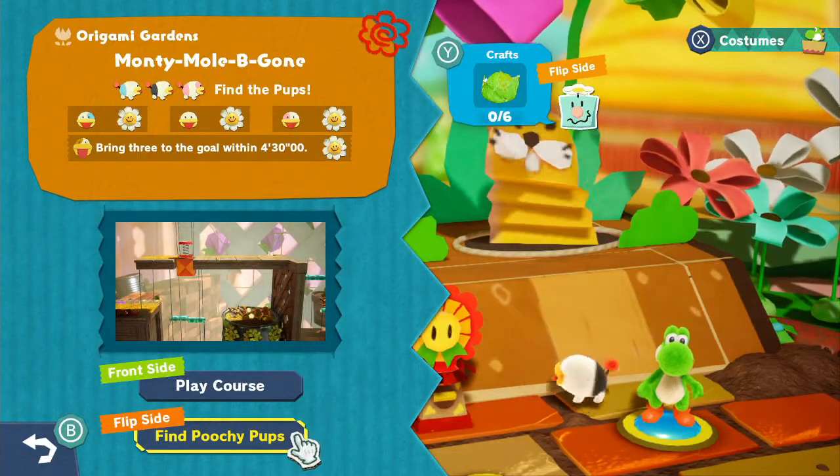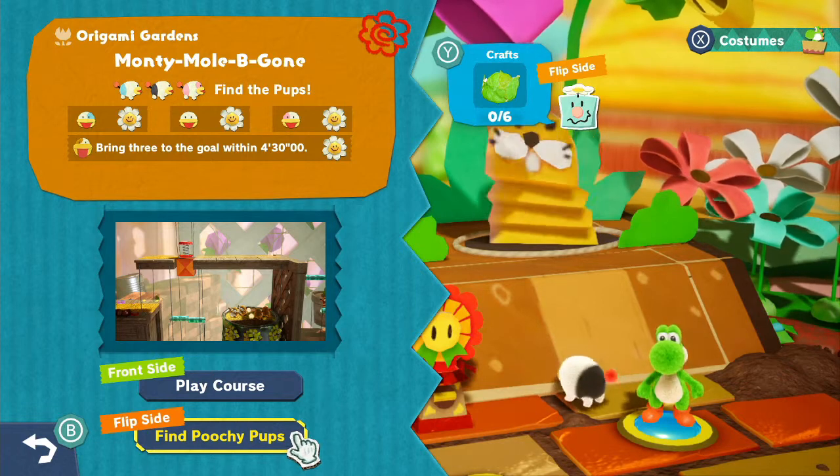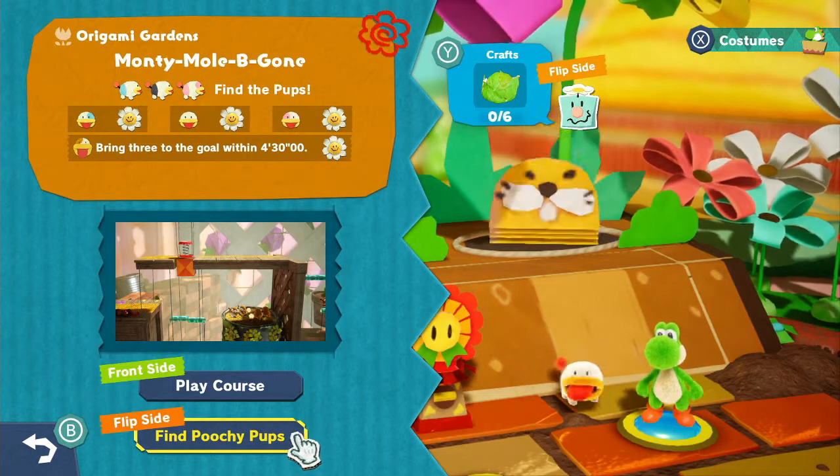Good afternoon there YouTube, this is DJ Eagle coming at you from Nintendo Switch playing Yoshi's Crafted World. Today I'm going to show you how to get the treasure hunt for the six cabbages on the flip side of Monty Mole Be Gone. Hope you enjoy.